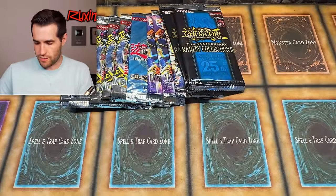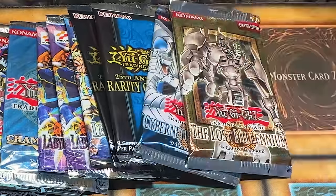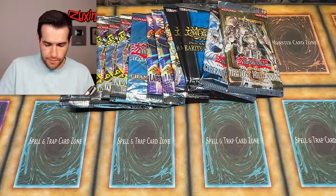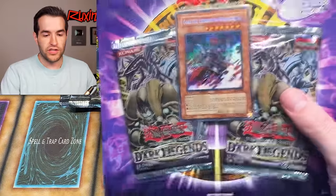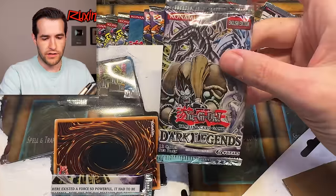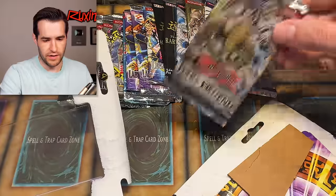Let's open this GX Special Edition. These are always really awkward to show because they're so large. We got CRV, The Lost Millennium, and Elemental Energy. The promo looks pretty good - that green is beautiful in the background. Let's also open the Dark Legends blister while we're at it. That promo looks sweet and it's actually in decent shape. Dark Legends has a Gorse too, which is pretty awesome. There are two packs - you may or may not have ever seen a Dark Legends blister pack; it's pretty rare.